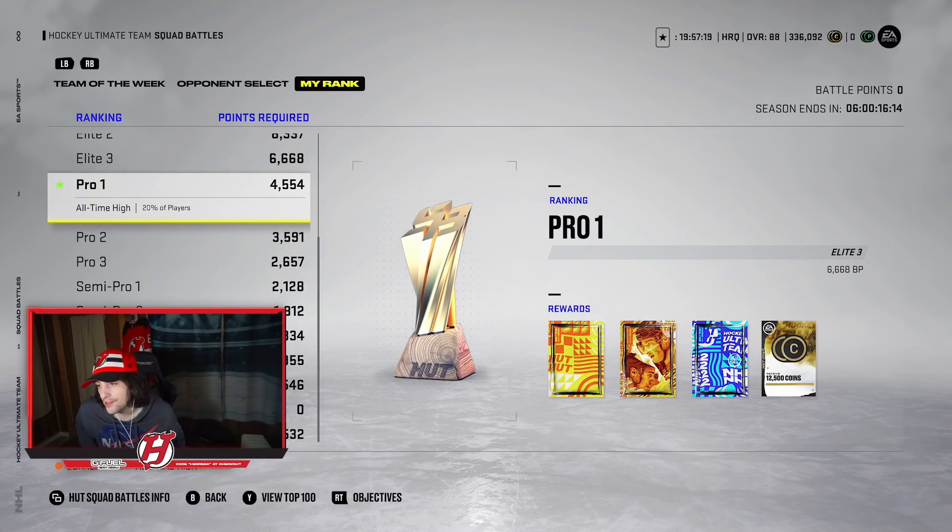You can sell those tradable gold cards for good coins. Outside of Rivals, there's really no other way to get tradable packs except from HUT Champs, and using all your Champs collectibles on packs isn't really the best idea because then you're not able to get better cards or players on your team.